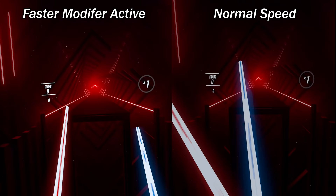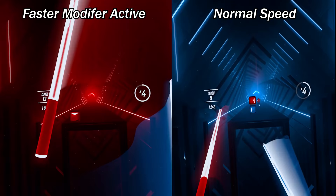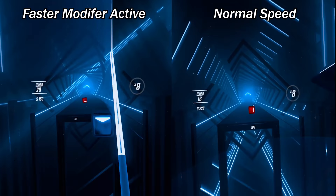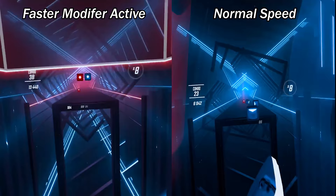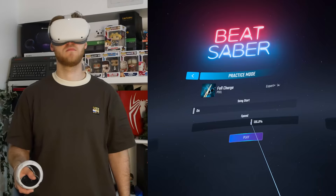Tip seven: incremental improvements. Getting good at Beat Saber is not a sprint, it's a marathon — it takes practice and time. What worked for me was playing a track on, say, Hard, then playing Hard with the fast modifier on to get used to reading the track at a faster pace, because reading speed becomes a very important skill at Expert and Expert Plus. Then when you attempt the next difficulty — Expert — the pace doesn't seem as daunting as it previously did.